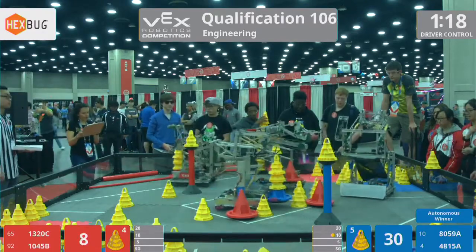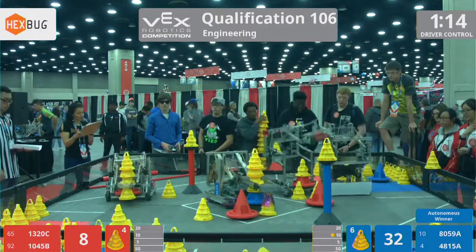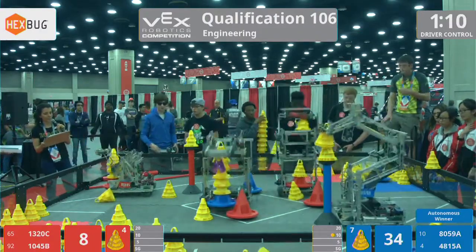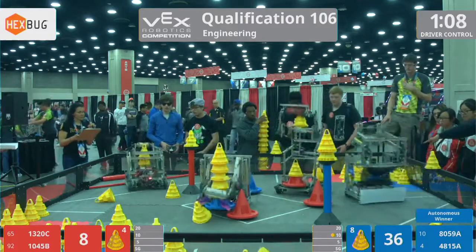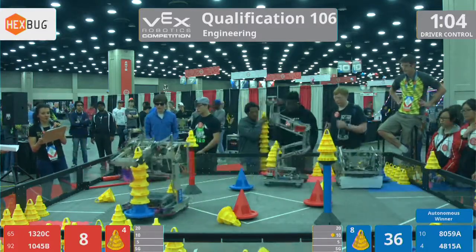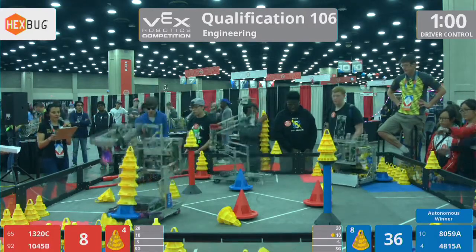Joining us on the Blue Alliance, we have Team 8059A from Singapore. Their alliance partners, 4815A from Hong Kong. 4815A with a mobile goal in their position with five cone stacks. Going for it — oh, not quite making the sixth.